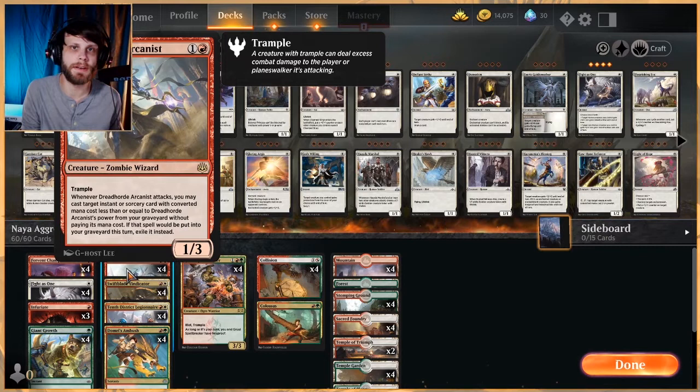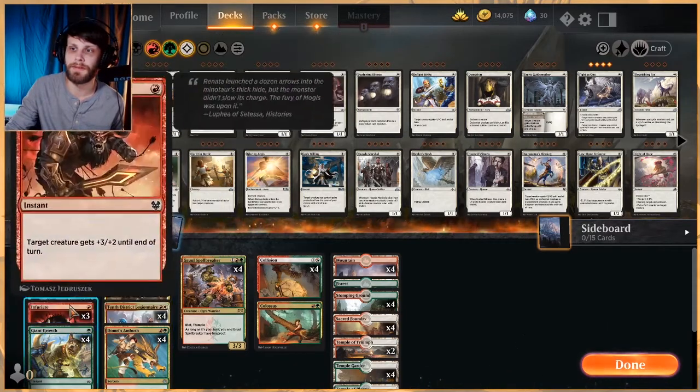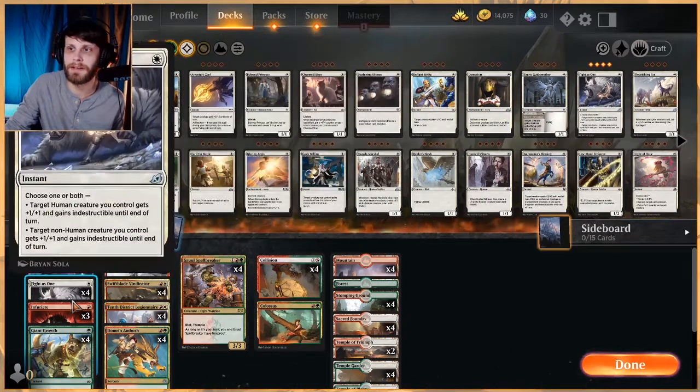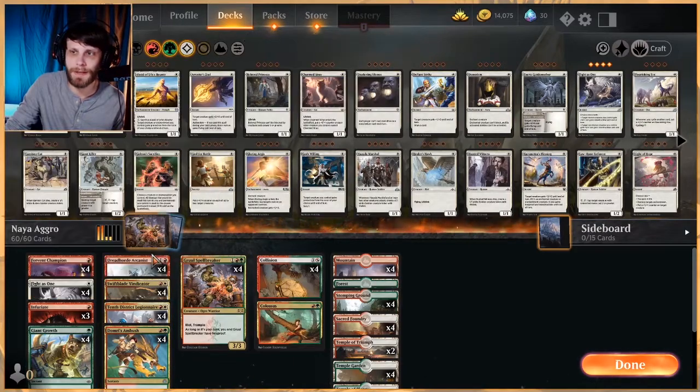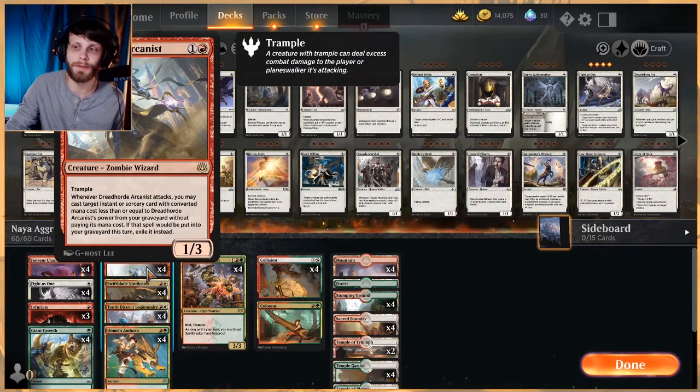To keep recursion in this deck, we've got Dreadhorde Arcanist. This card is sweet. It essentially lets us reuse a lot of these spells from our graveyard, so we have extra cards in hand at any given time when the Arcanist is attacking. Whenever it attacks, you get to play an instant or sorcery with a converted mana cost less than or equal to its power — in this case 1. That triggers a lot of our stuff. You pump it up once, swing in, pump it up again — very easy to get this thing going. It also has Trample itself, so it can really, really get in there.